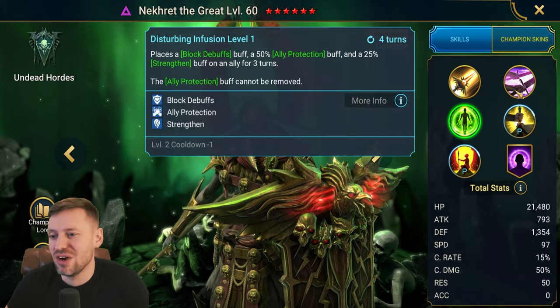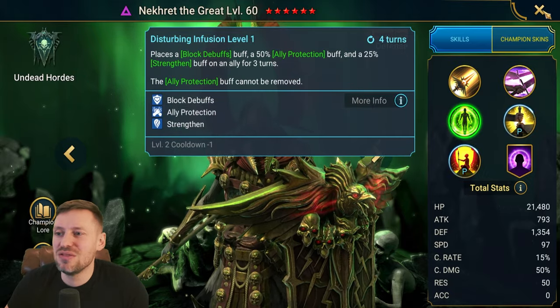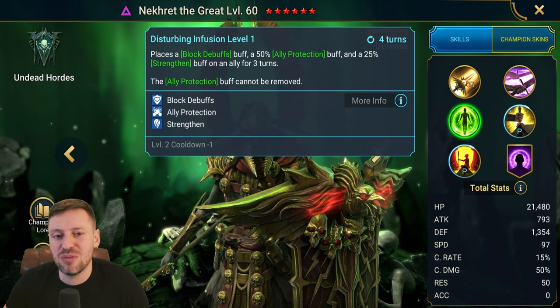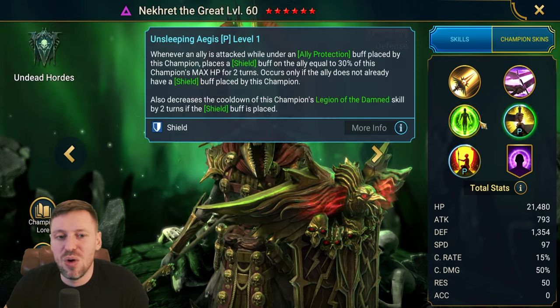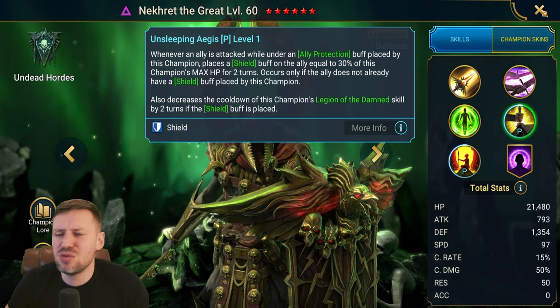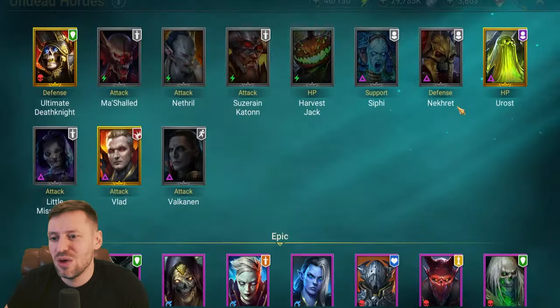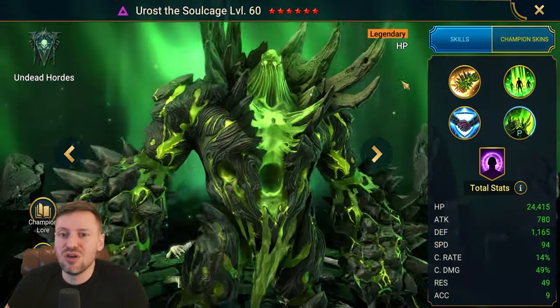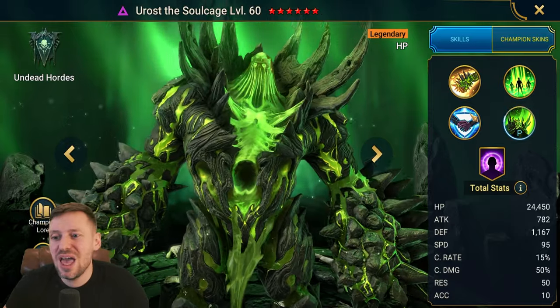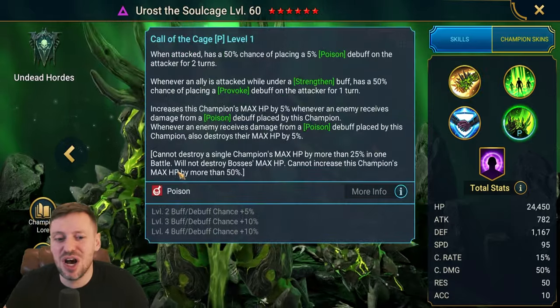Neck Red — a champion I wish I had. He's been power-crept now because of Wukong and so many champions that ignore the shield passive he brings, but he's still a great champion and I imagine he'll be great for this boss. Euros — I think this champion is going to be a beast for this as well. Every time he gets a turn he's just going to be chucking poisons on the boss.